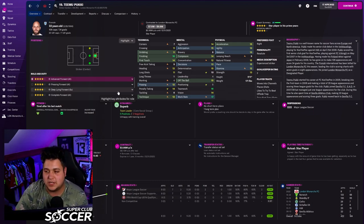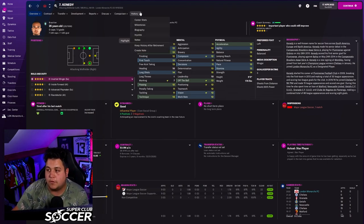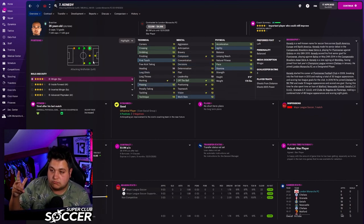Let me show you another designated player — he's been passed around a lot, but it's Kennedy. We paid fees to get him from Chelsea: 3.5 million, and again as a designated player only around $600,000 comes off the salary cap. We paid 1.8 million for him but he's a good inverted winger who can cut in from both sides. Strong, good attributes — he's going to do us wonders.